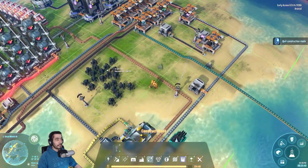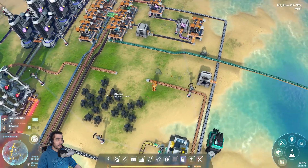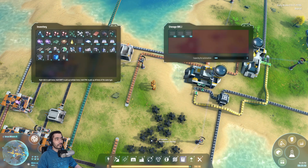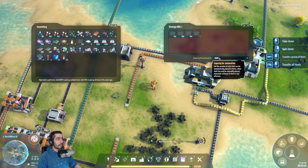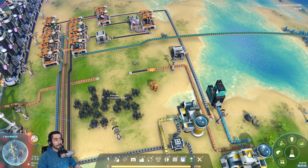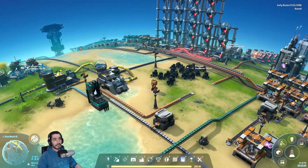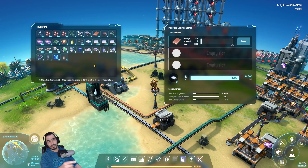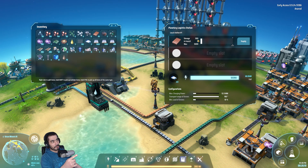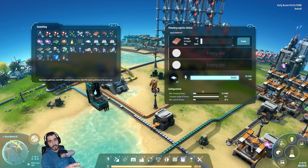Let's put a second station here. Now we need copper ingots at this location. I can click the first planetary station — we have 260 copper ingots there already.